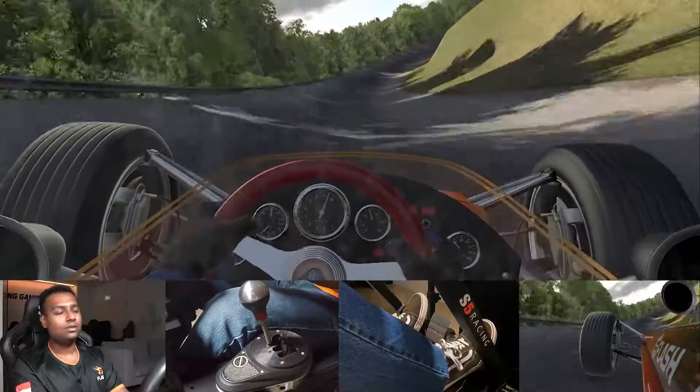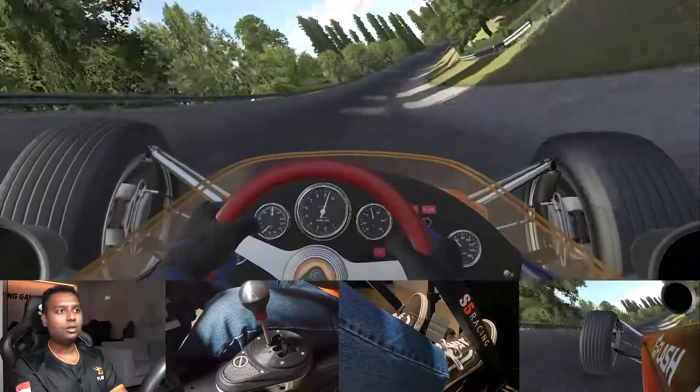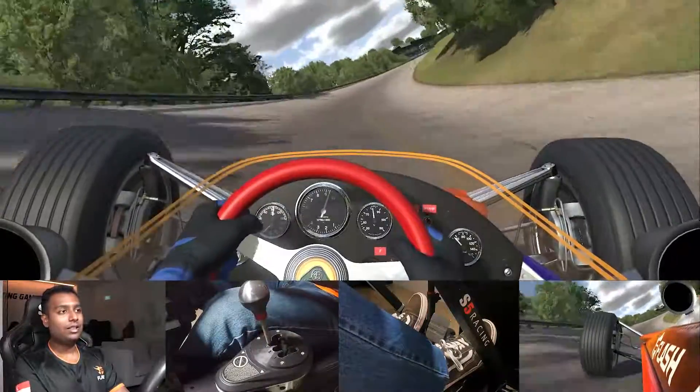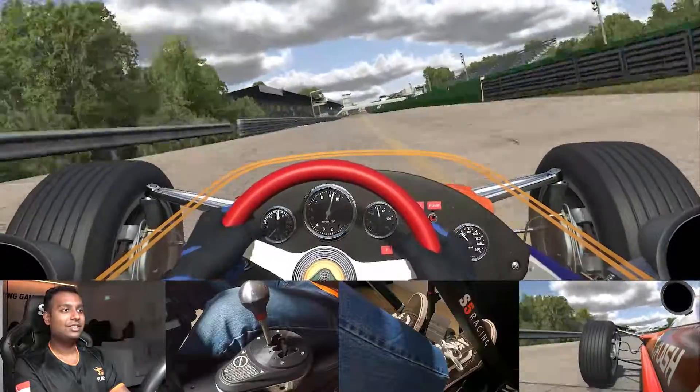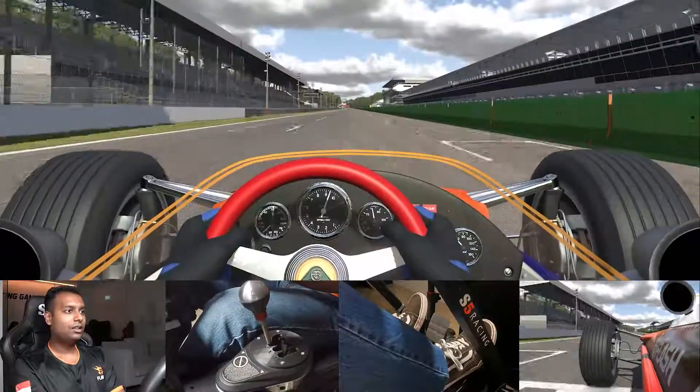These cars don't have any sort of wings — no front wing, no rear wing, no measurable downforce. It's all about having a very light car and good skills behind the wheel. There are a lot of bumps you have to manage.